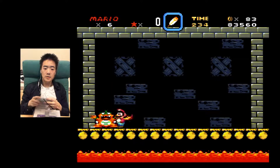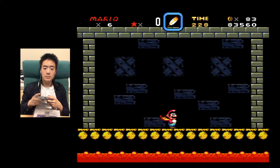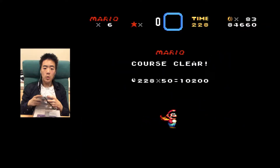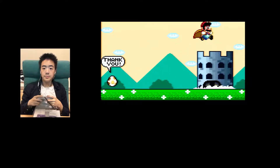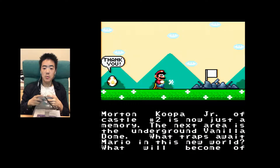I'm gonna use my spin jump. Yay! Thank you! Morton Cooper Jr. of Castle No. 2 is now just a memory.